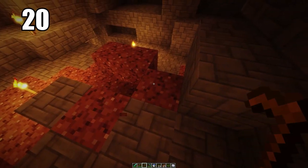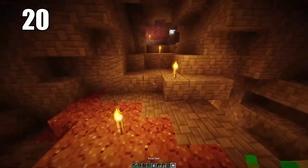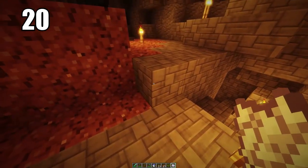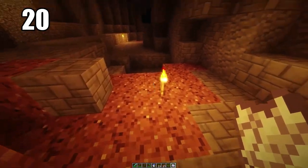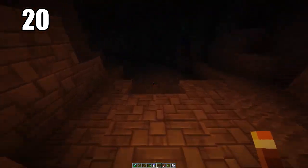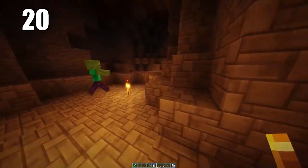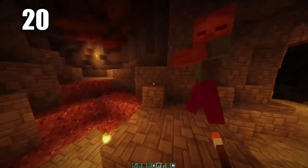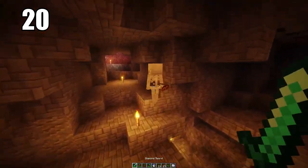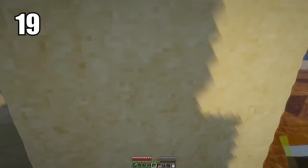Tip number 20: bringing some seeds and even bone meal into caves is always a good idea, especially if you're going to be doing some extended mining and not leaving for a very long period of time where you may run out of food. If you have bone meal, some seeds, and maybe some mushrooms, you can actually grow some food down in the caves where there's some dirt, and sometimes that may be enough to keep you alive. I don't think you're going to use this all the time, but it's better to have it and not need it than to need it and not have it.